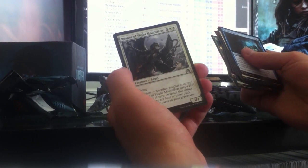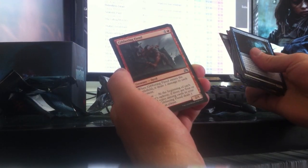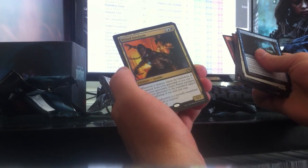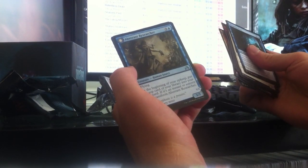Pack three — first uncommons are Reaper of Flight Moonsilver and Olivia's Bloodsworn. Our rare is Gibbering Fiend — a Prized Amalgam. Not really hitting anything worth much here, and the flip card is an Apparent Researcher. It could be a lot better so far, but it is what it is.